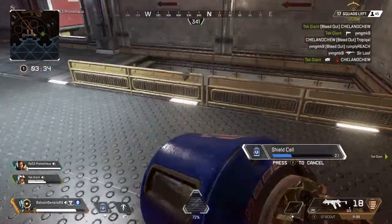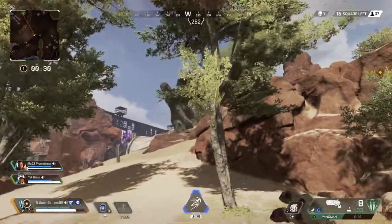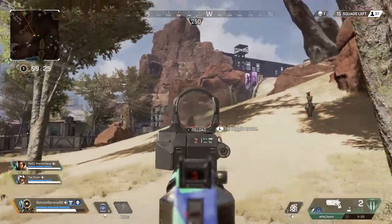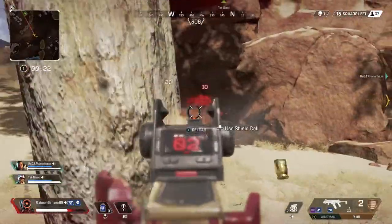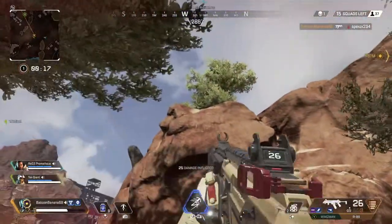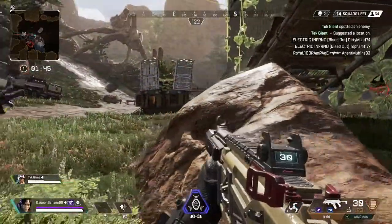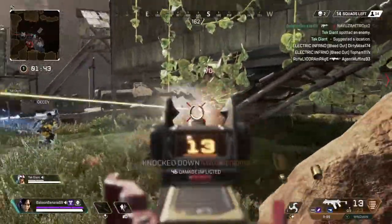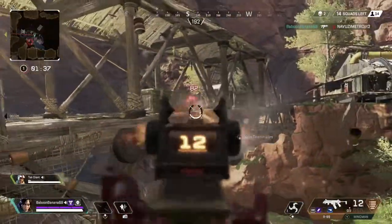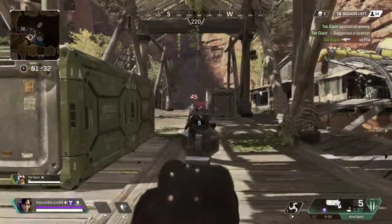Let me quickly talk about the other two SMGs in the game. There's the Alternator, which has very low damage and very low fire rate. It has a semi-red dot looking thing that it comes default with, which is okay. But honestly, I just find that it does not have enough bullets — I don't find it has enough to kill anyone other than somebody without shields. This gun does anywhere between 40 to 70 damage.